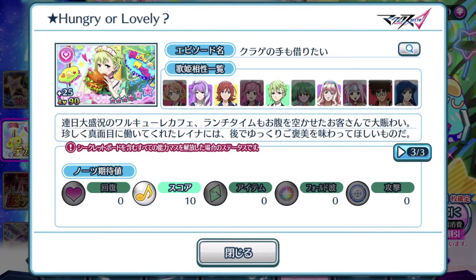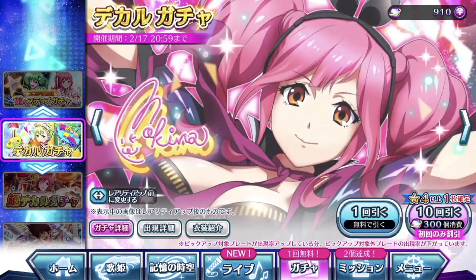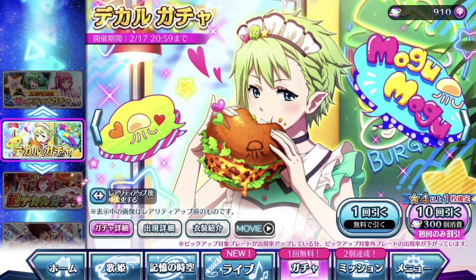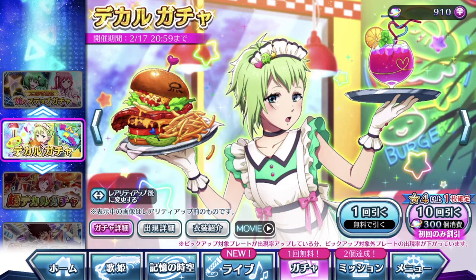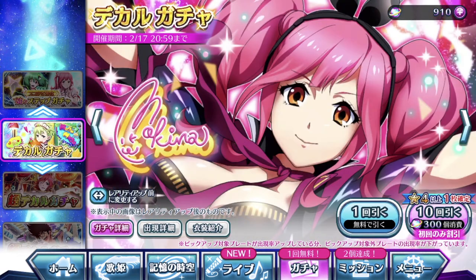Reyna fans should definitely get this episode plate. It's just so cute to see Reyna chomped down on a kurage hamburger. The costume is definitely lovely — not one of the best in her wardrobe, but I appreciate that gentle smile when she eats the hamburger, it's just very adorable. The pre-evolved illustration is pretty nice as well, seeing Reyna working hard in the maid cafe. This episode plate is definitely a must-get, even if you're a hardcore Uta Macross player or a die-hard Reyna fan like myself.